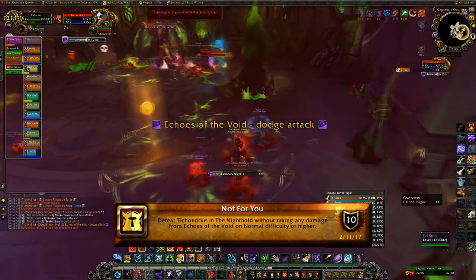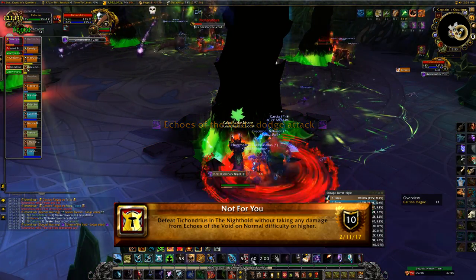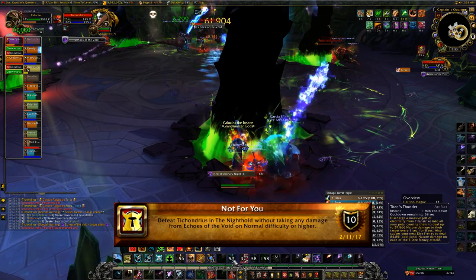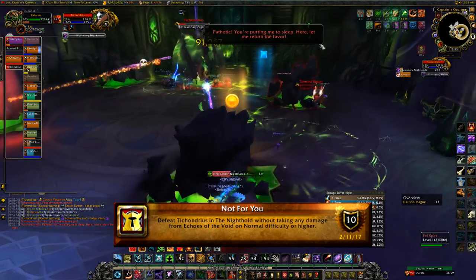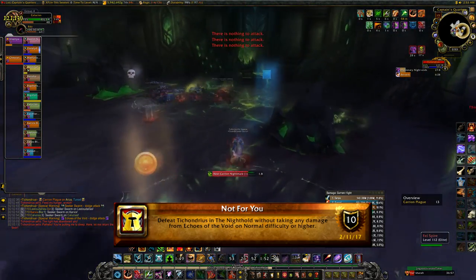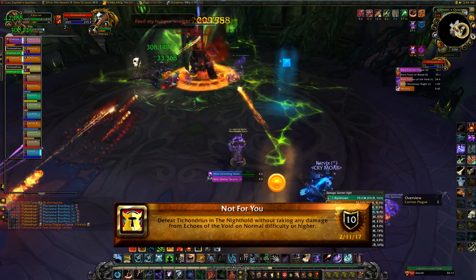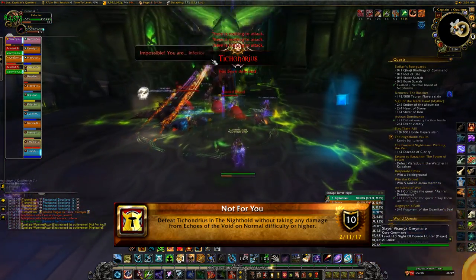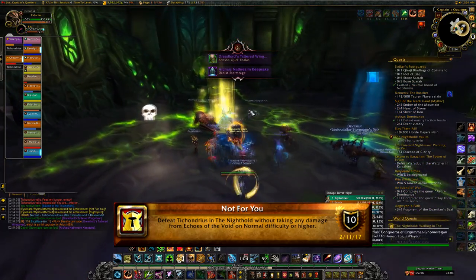As soon as you see him casting Echoes of the Void, find the nearest spike pillar and get behind it. Don't have everyone stack behind the same pillar because these pillars have a health pool — if everyone stacks on one, Echoes of the Void will destroy it. On Normal this rarely happens but it is possible. Just make sure you defeat Tichondrius without getting hit by Echoes of the Void at all and you'll get your Not For You achievement.